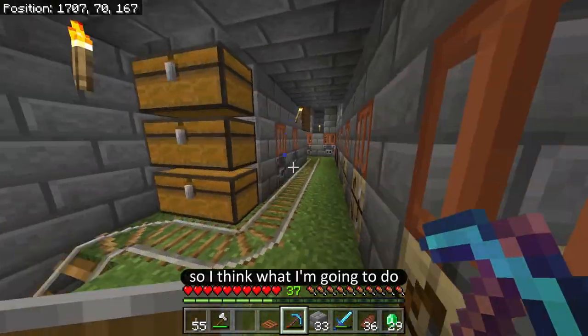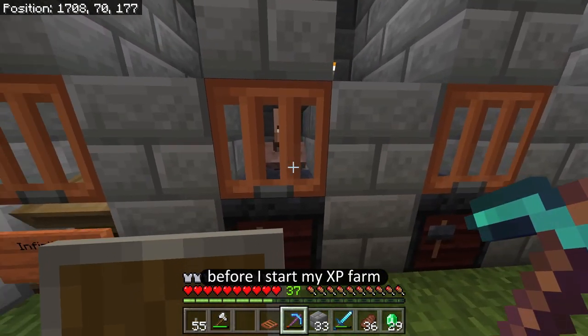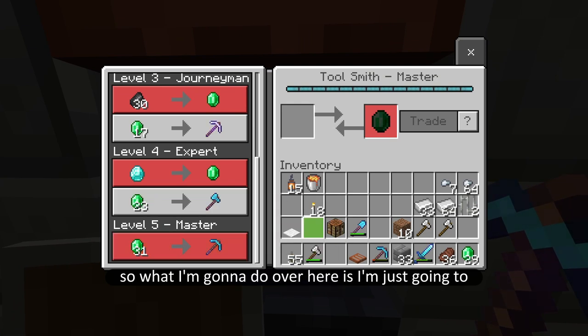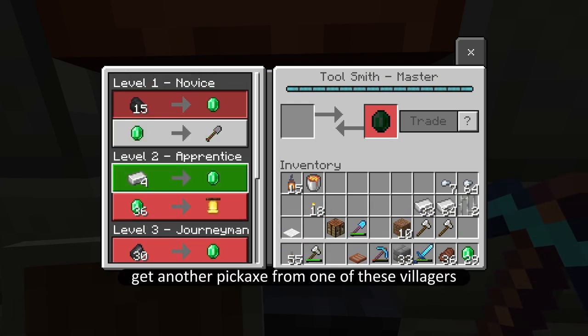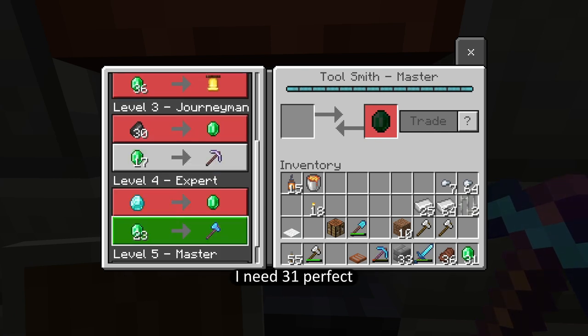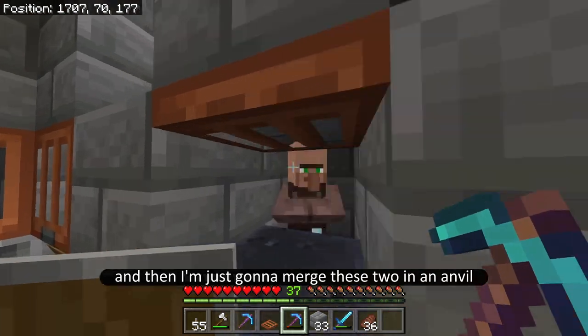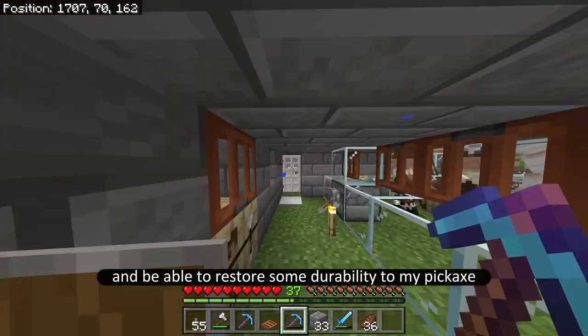Before I start my XP farm, I need to fix my pickaxe. I'm going to get another pickaxe from one of these villagers — I need 31. And then I'm just going to merge these two in an anvil and restore some durability to my pickaxe.